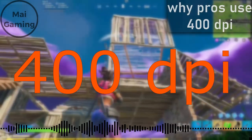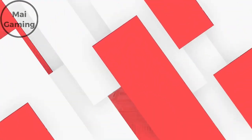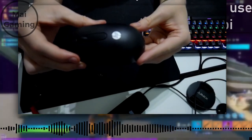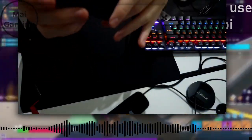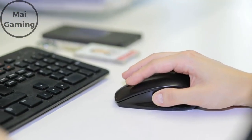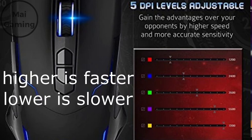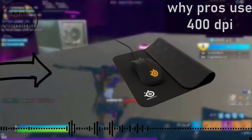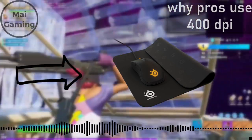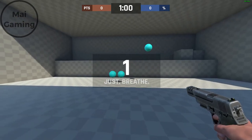Why do pro gamers use 400 DPI? This video is not for controller players. You've probably seen Fortnite pros like Tfue or Symfuhny use 400 DPI, or asked yourself why almost every Valorant or CS:GO pro uses 400. DPI is basically your mouse sensitivity, and 400 is definitely on the lower side. It's how many dots per inch you can move on your mouse, which affects the speed and sensitivity of it.